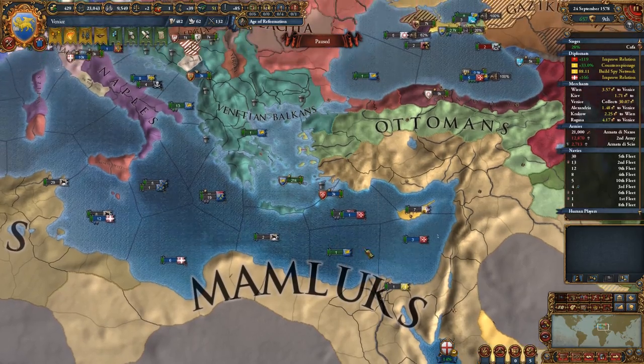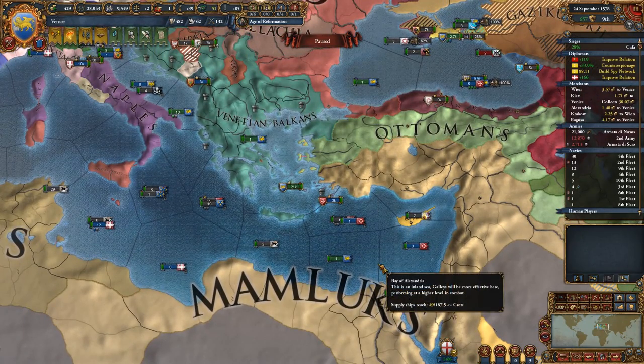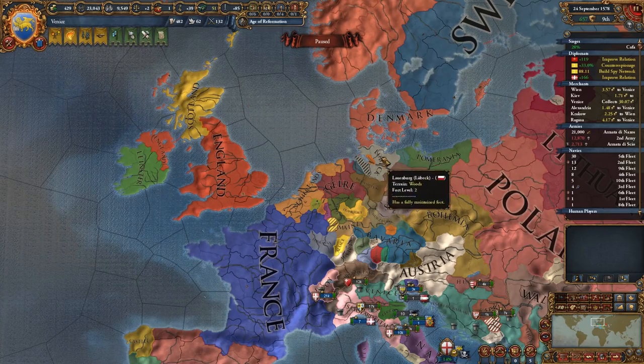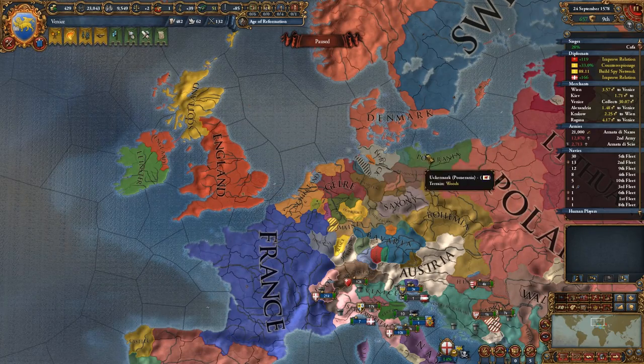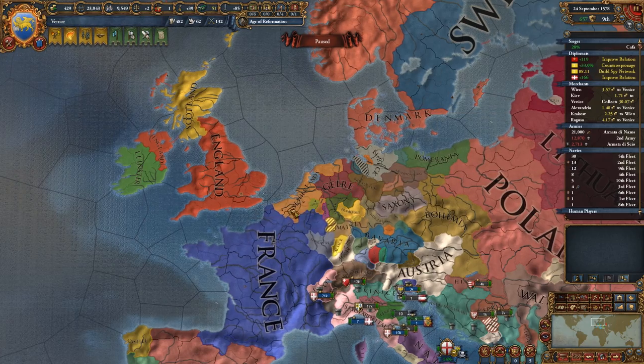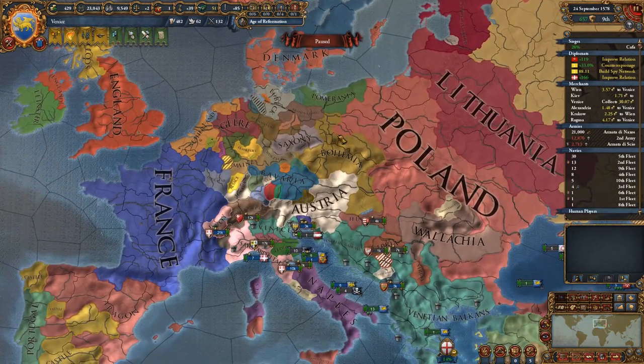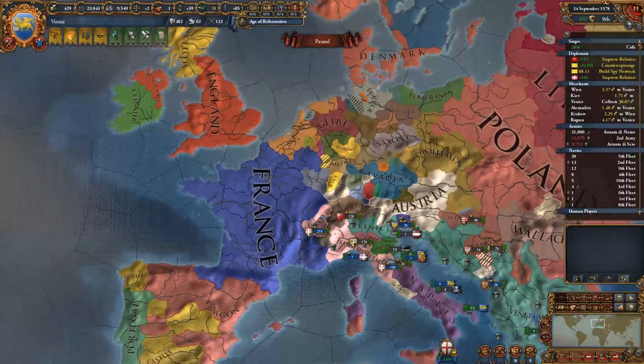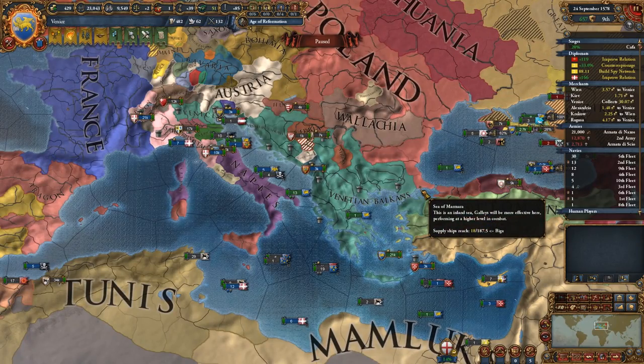Embargoes can be expensive - they will cost you 5% of your trade efficiency if you're embargoing anyone that isn't your rival. For example as England you may want to embargo Lubeck to steal more money from the Lubeck trade node into the English Channel - they're a merchant republic and usually pretty greedy about trade power. Generally you want to embargo your rivals because that 5% penalty is then not imposed - it's free. You cannot embargo while you have a truce or are at war, but if you are the victor in a war and are already embargoing them, that embargo will stand.